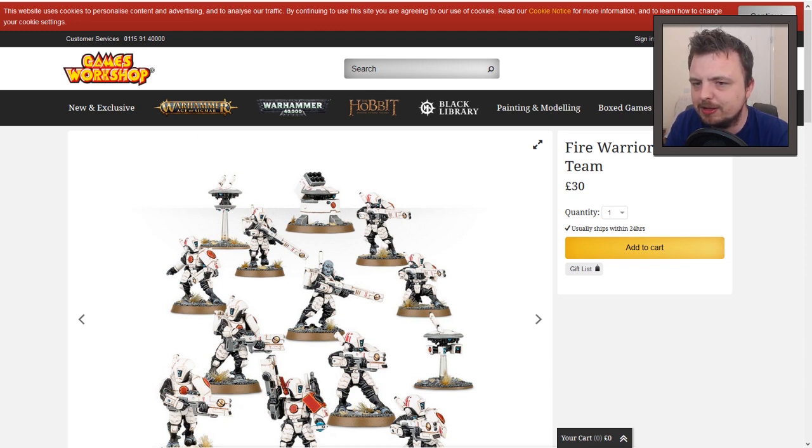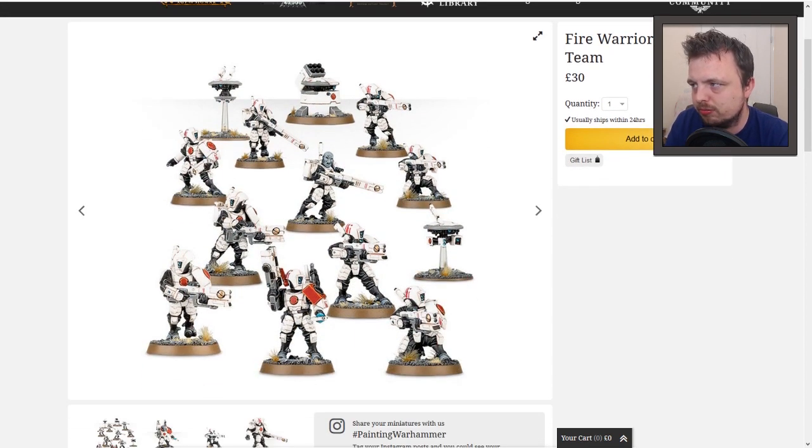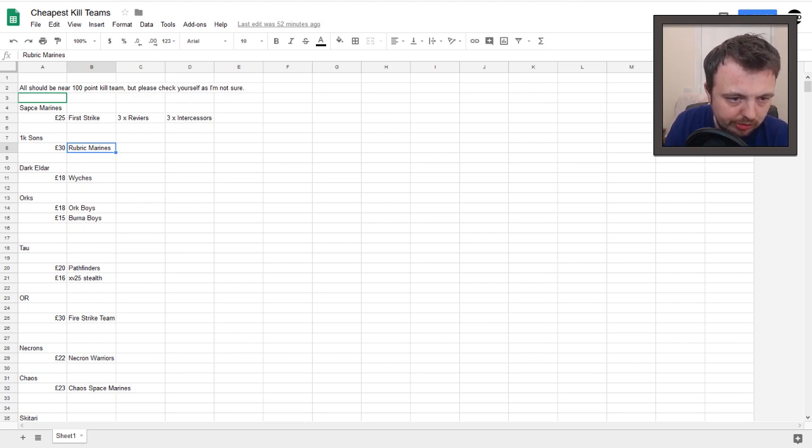Tau are an interesting one — I think there might be two ways of doing it. The cheapest are probably the Fire Warrior Strike teams. From my quick calculations it does seem you could make a 100-point kill team with 10 Fire Warriors and the drones, and that's for £30. There's also the Pathfinder unit — you get 20 in that box — which I think gets you about 80 to 90 points. Pair that with the XV-25 Stealth unit and you're pretty much guaranteed to be there, giving you two different units for about £36.